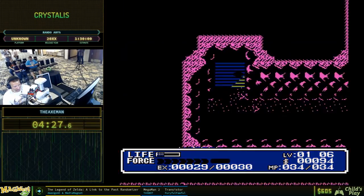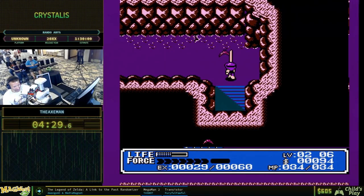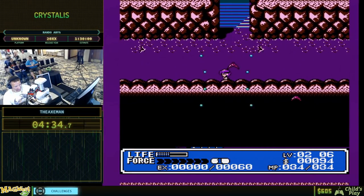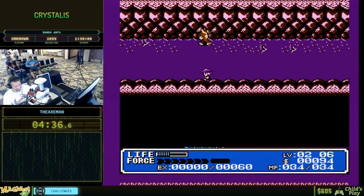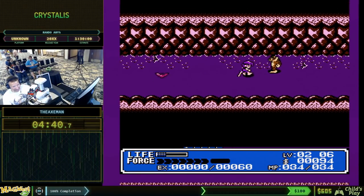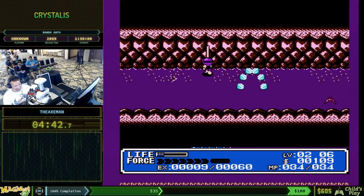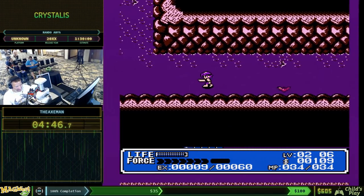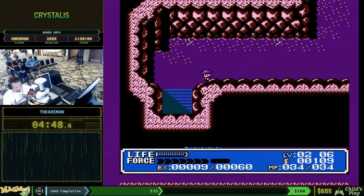Level up! I'm going to hold onto my medical herbs if I can, but I don't want to die. Those bats don't drop any money, so I don't have any warp boots and I can't just warp out of this cave — I've got to walk out.